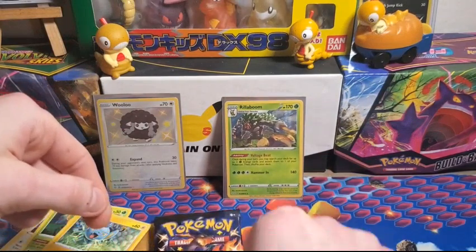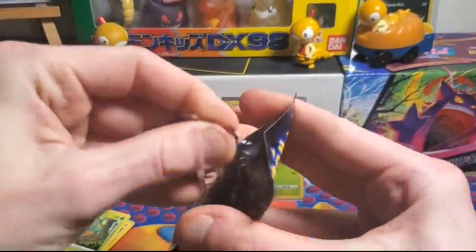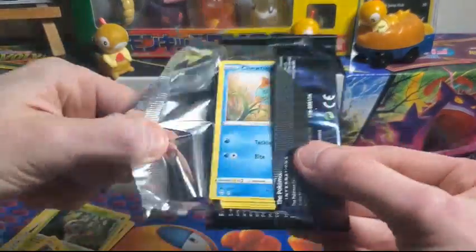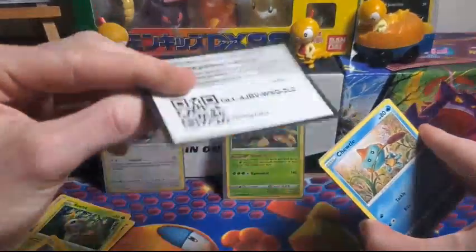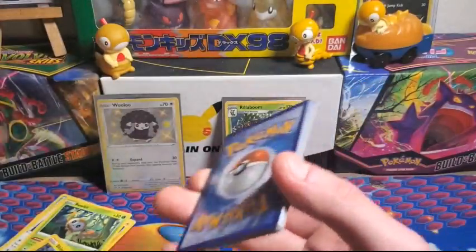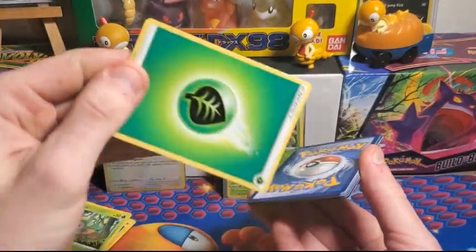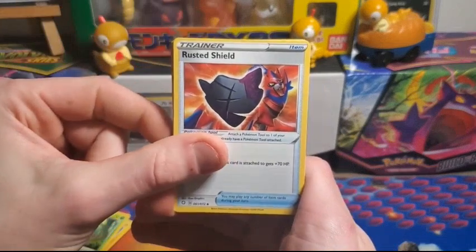And our final pack — Shiny Charizard VMAX on the front. Is that a sign there's a Shiny Charizard VMAX on the inside? Let's find out. Code card. Grass Energy on the back — flip it right around, we got Rusted Shield.